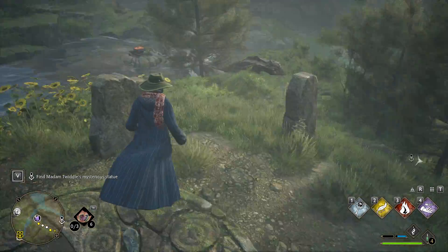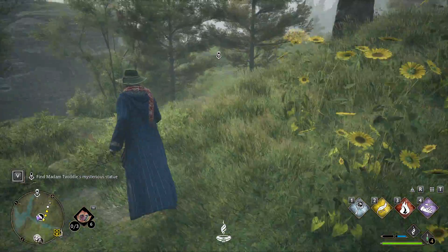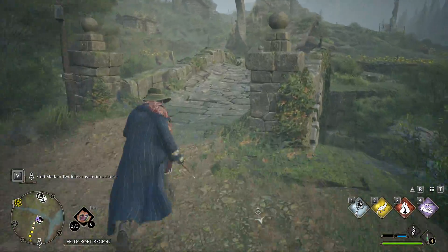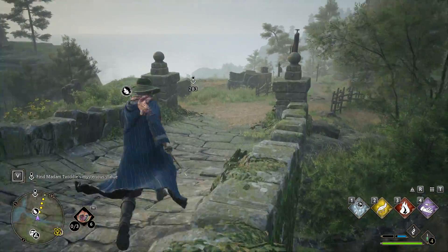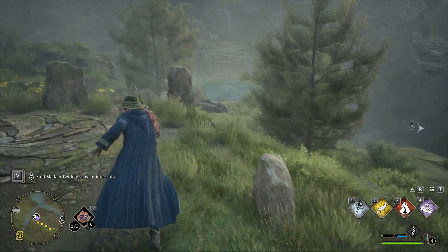So we're going to drop the Mallowsweet. Just a real quick thing — there's a fire thing we have to light on fire here, another one over here, and then there is one up here. So the order matters. We need to light this one on fire first, then this one, and then the one by the water.